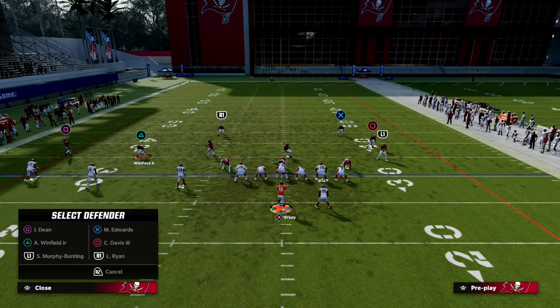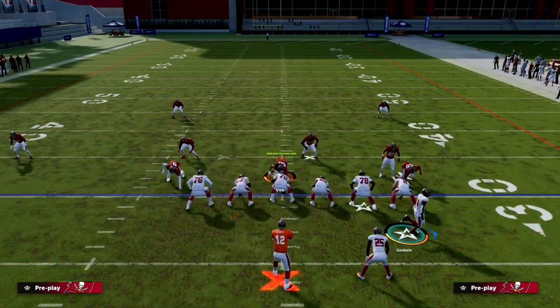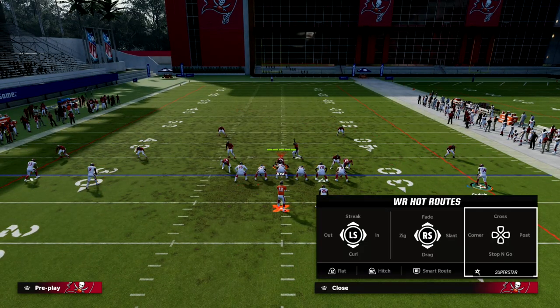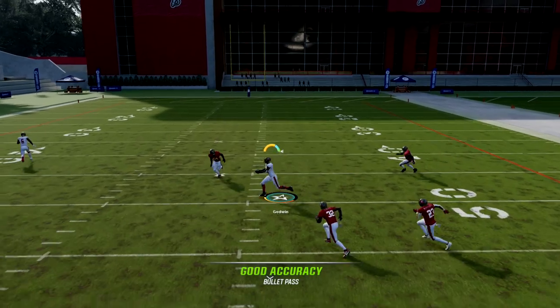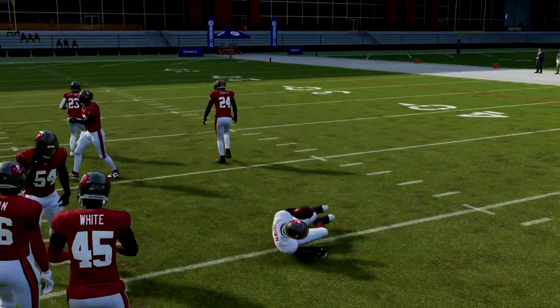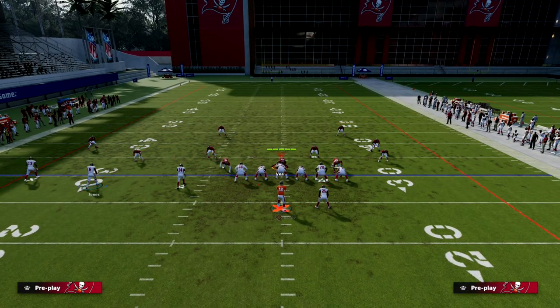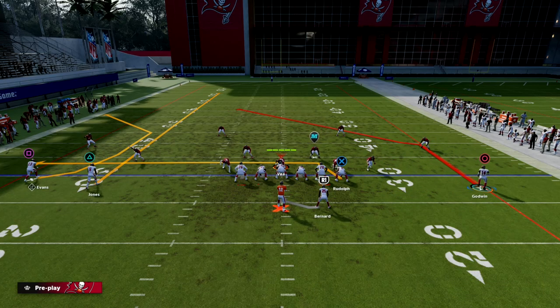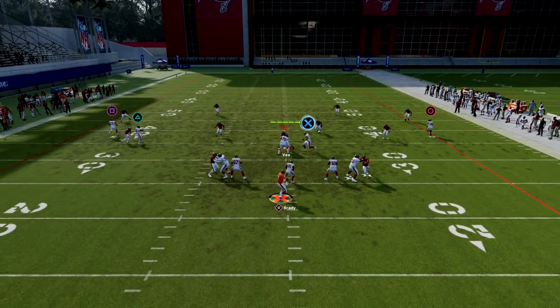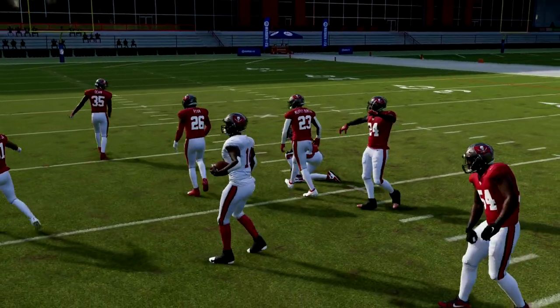What if we took the middle linebacker and put him in the middle third — a double-buzz type of thing — to improve middle-field coverage? You'll see: even with that setup, the linebacker drifts back to the left and it leaves that window wide open. Against Cover 4 Drop, it's the same — the route flows right into that pocket. They're going to have to user this short post that Godwin is running.